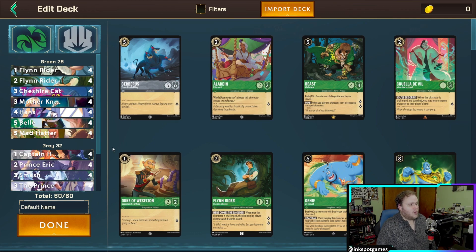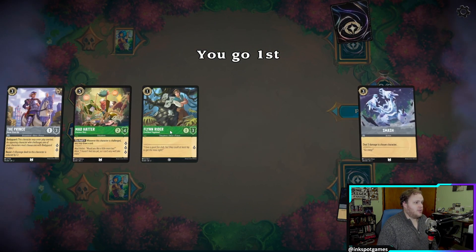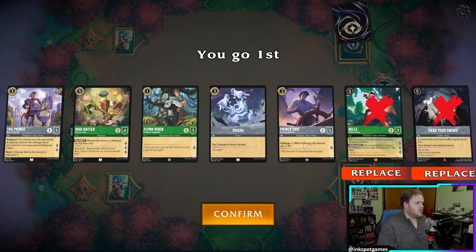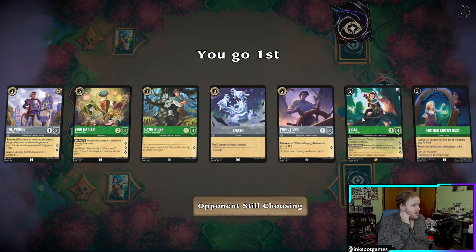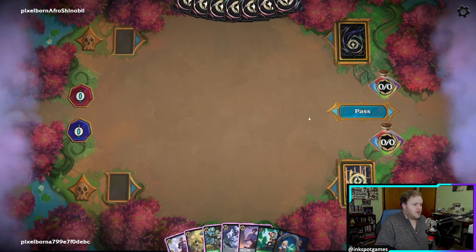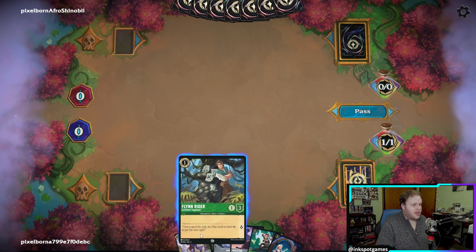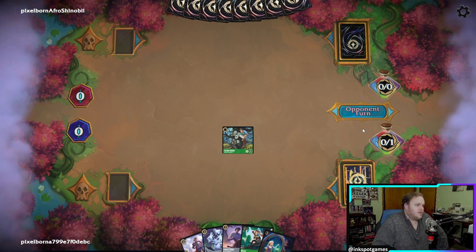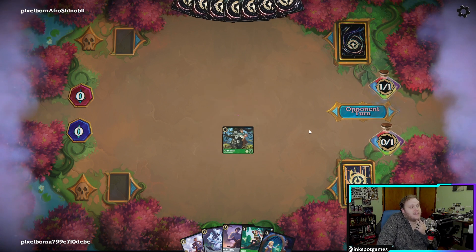Alright, here we go, our first game. We got the Prince, Hatter, a one-drop, and a two-drop. I'll get rid of the non-inkables. We're going first, so we're going to ink the Hatter and play Flynn Rider and pass. We're going up against Sapphire.